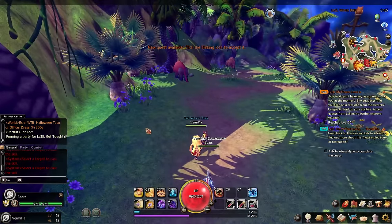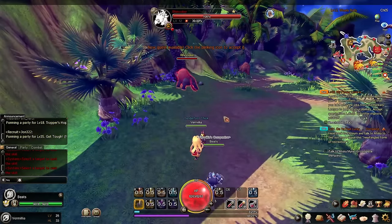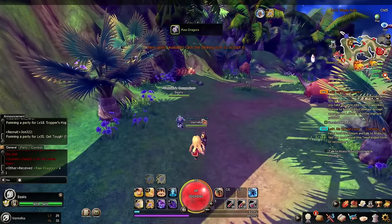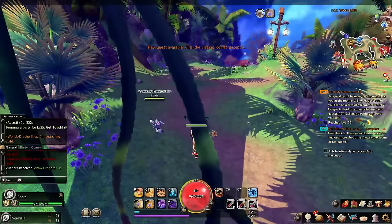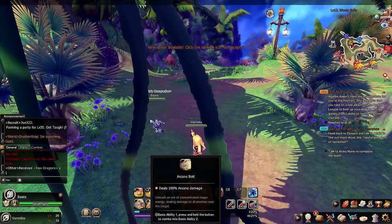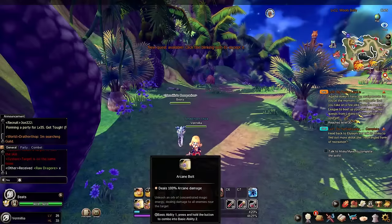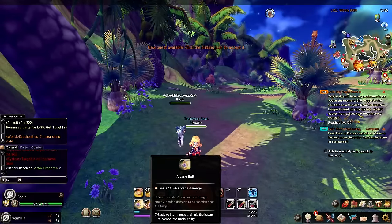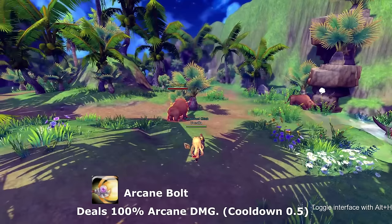First off are your basics — one, two, three. The first attack sends out an orb, the second attack sends out another orb, then the last attack sends out a whole barrage of them. Let's talk about your basics. The first attack is called Arcane Bolt. Arcane Bolt does not have any buffs or debuffs.